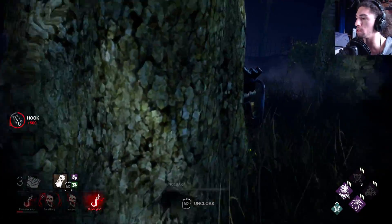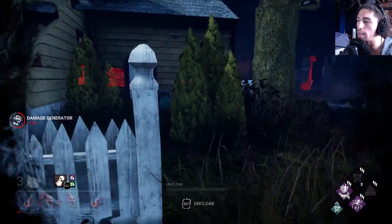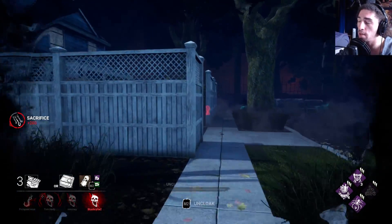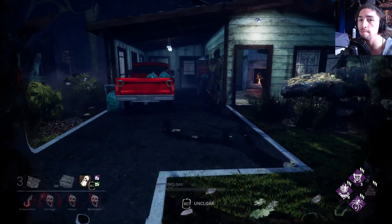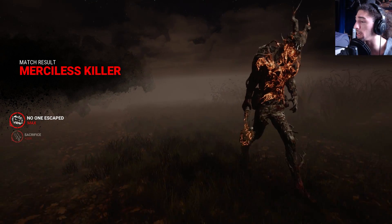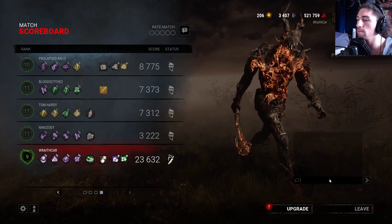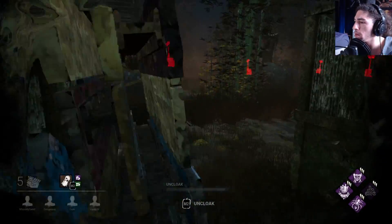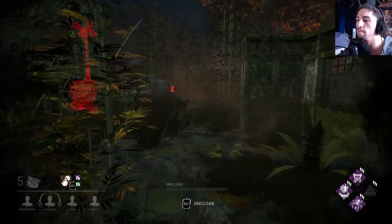I don't really care that much about mori-ing people with Devour Hope — I care more about the haste part and the one-hit downing people during the game. But if it does get to the end of the game and they break my Devour Hope, then at least I have No One Escapes Death. I kind of want to get to a game where I have both Devour Hope and No One Escapes Death at the end, but I doubt that's going to happen. And can't forget about the three stacks. At least we got some blood points. This map might actually be pretty good, but the totem is on the killer shack — that's never a good thing.